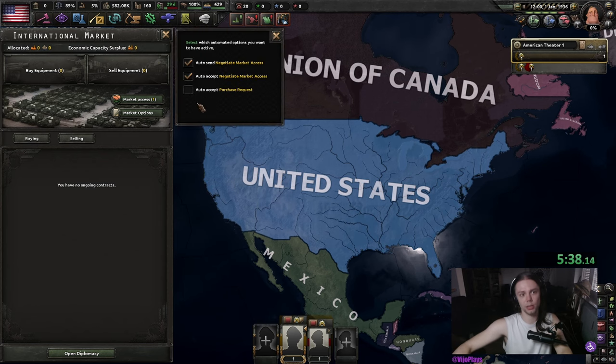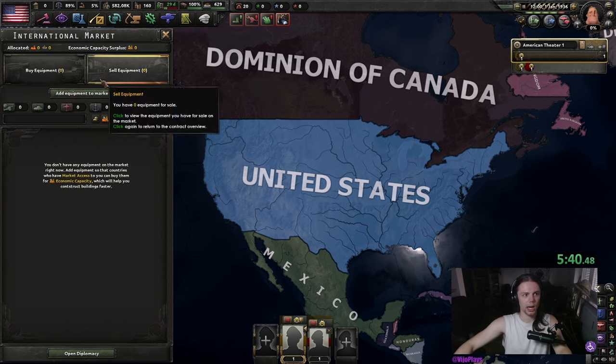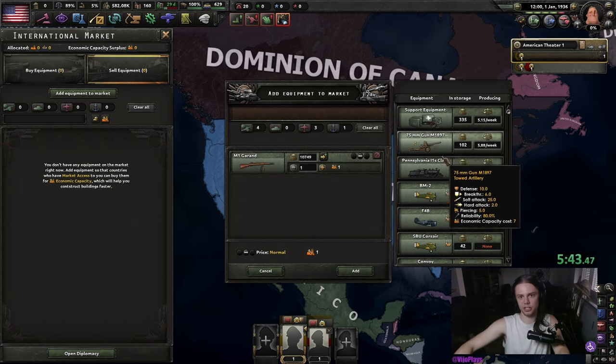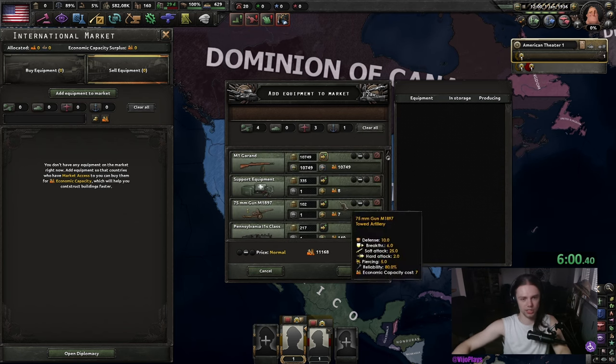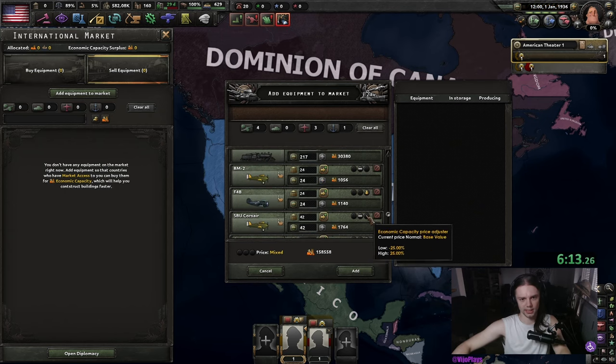And then we're going to shift left-click the 44th infantry division and disband the rest. As for the international market, it doesn't really matter too much. I'm still going to sell this stuff because it's just free money. We are going to sell our entire stockpile and put the planes and convoys on high, and the rest we can keep on medium.